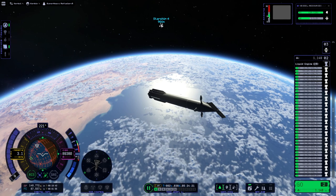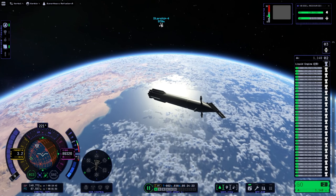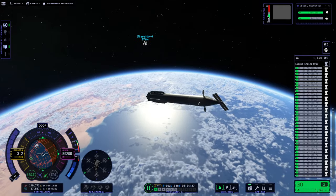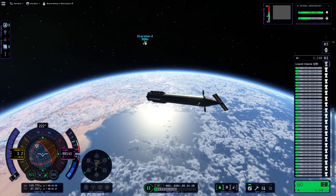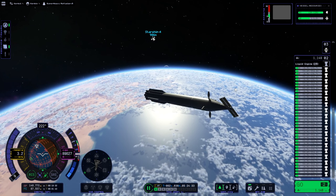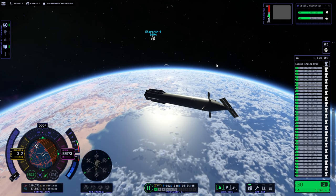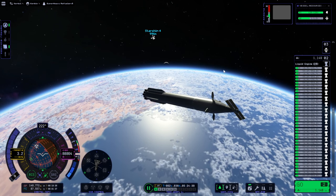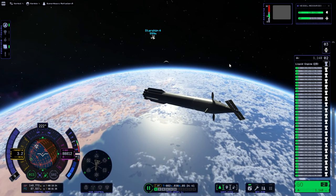Hello everyone, welcome back to Kerbal Space Program 2 Early Access. When I last left my Duna exploits, I had a Starship and Super Heavy in orbit around Kerbin. We were trying to refuel the Starship with Super Heavy and also attach a pair of solar panels to Starship because I didn't have power on it, unfortunately. But I think I'm going to just leave these here and not do anything more with them for now.